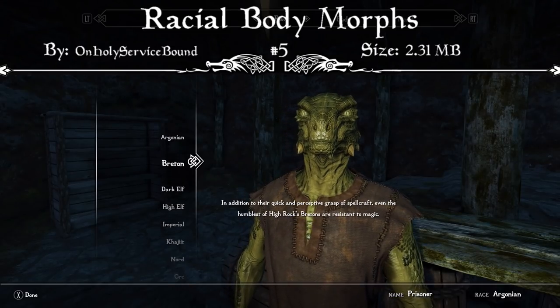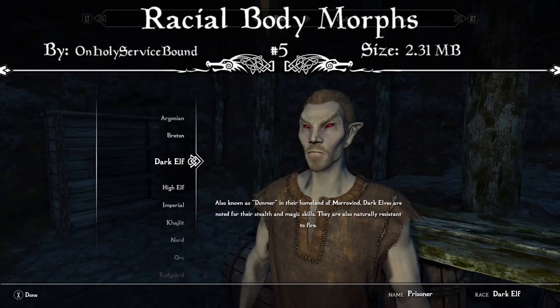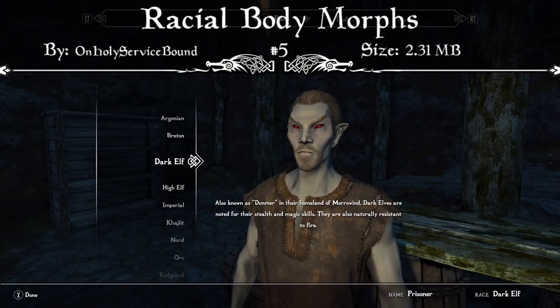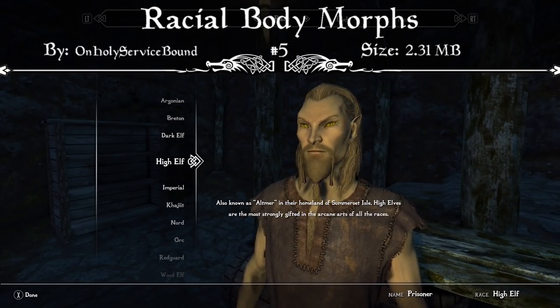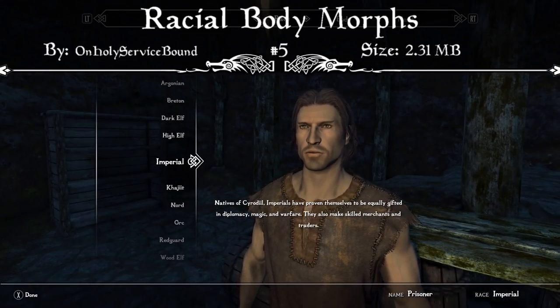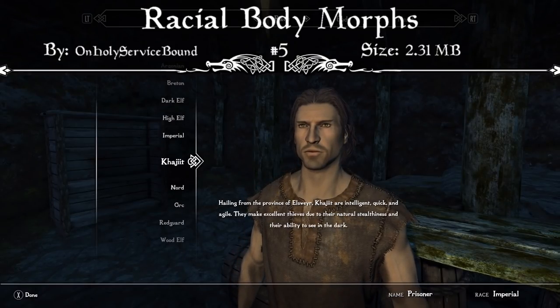Orcs are big and burly, high elves tower over other races, and wood elves are as short as they were in previous installments. This version of the Racial Body Morphs comes with Quinn's Improved Disabled Race Scaling, which is another mod included that makes everything run together properly. It's also compatible with the XP32 Skeleton mod, so it works with any type of load order you may have.